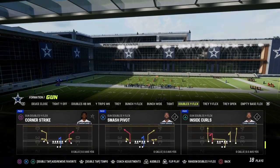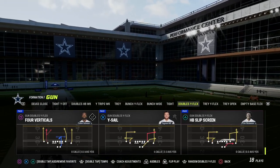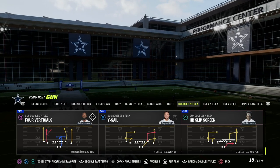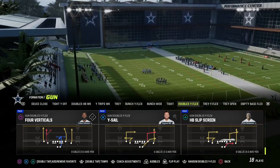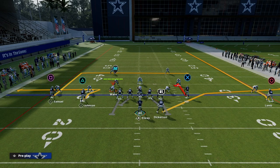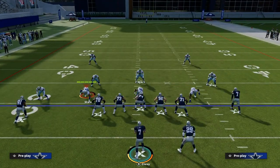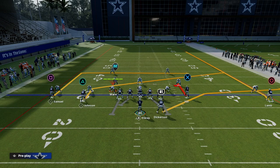Literally all you need for this is some kind of flat route. Why sale is the perfect play to run stick off of because again, it's a quick game concept. The setup for this is really simple - we're just going to put that tight end on a stick route. And then on the left side, you have a couple of different options. One of the things that I like to do is simply take that backside player and put him on a slant.